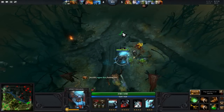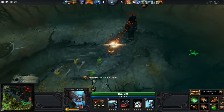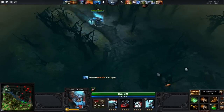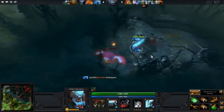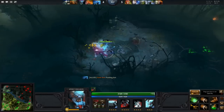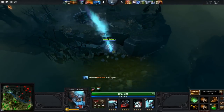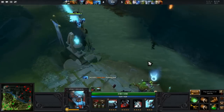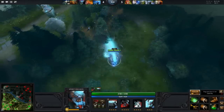We do have Greater Bash, which knocks back enemies — it's a 17% proc chance. I was pretty unlucky. Let's try that on the neutral — that's how it looks, nothing flashy. Let's charge from the middle. That's the good thing about him — he's definitely a ganker, so you have to go on the map and try to gang somebody.